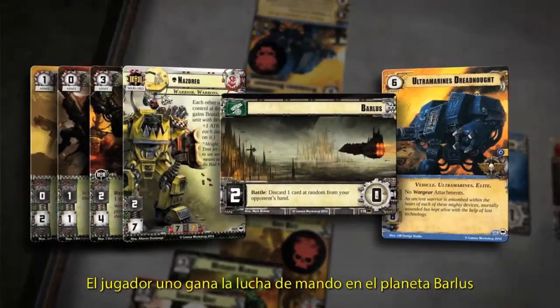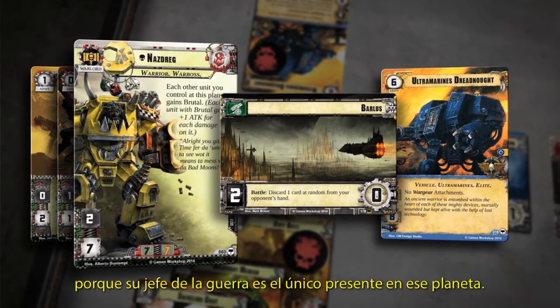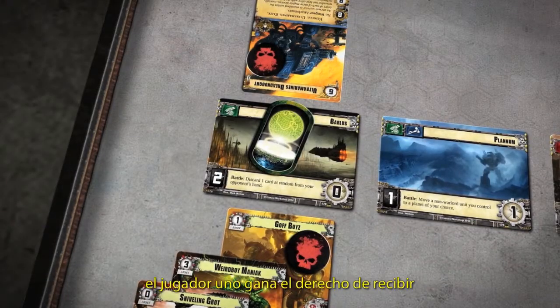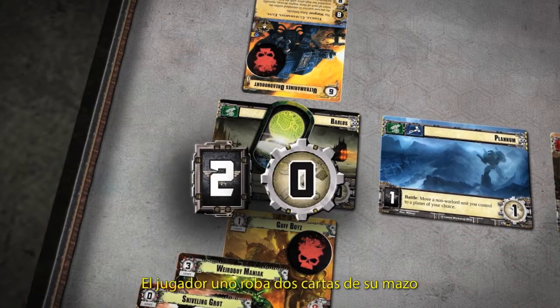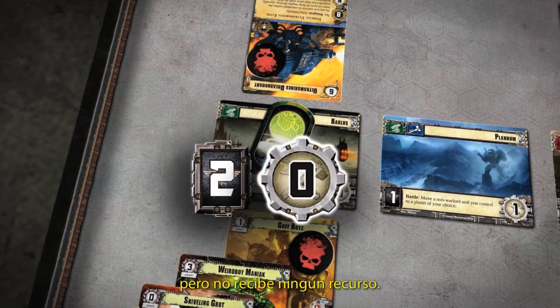Player 1 wins the Command Struggle at Planet Balas because he has the only Warlord present. For winning the Command Struggle at Planet Balas, Player 1 gains the right to take both of that planet's resource and card bonuses. Player 1 draws two bonus cards from his deck, but does not collect any resources.